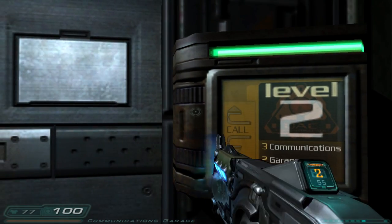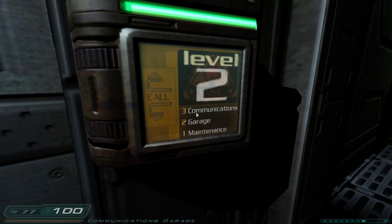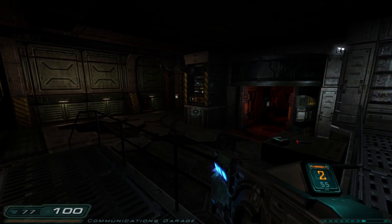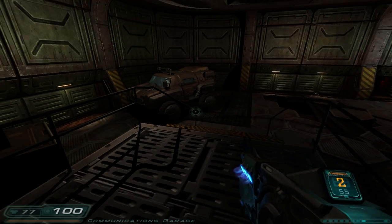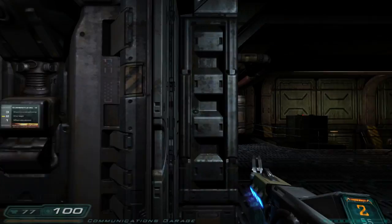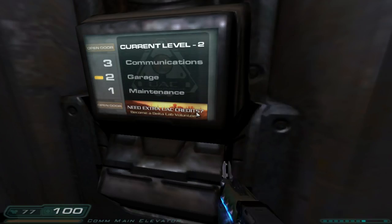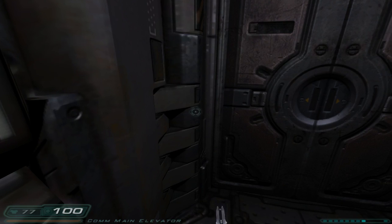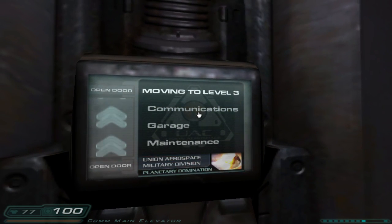Did you call the elevator yet? That's not the way we came in — we came in through the airlock. Yeah, I called the elevator, that's how some demons spawned. It looks like we can use it now. We're on the garage level; we can go down to maintenance or up to communications. We should probably go up to communications — so that we can come to a locked door where it says go find the key in maintenance.